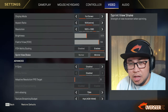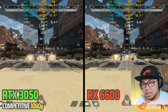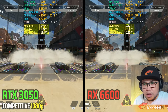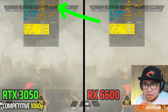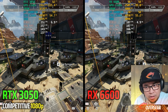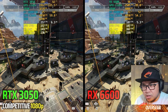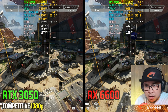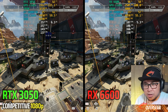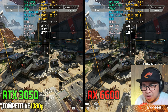Apex Legends competitive settings at 1080p — comparing RTX 3050 and RX 6600 non-XT. The RX 6600 is still leading. In heavy action scenes: 123 watts versus 99 watts. The RX 6600 non-XT maintains 100% GPU utilization versus 97% for the RTX 3050, and 115 watts versus 100 watts — so definitely more efficient. That's a big lead in one-percent lows, around 30 FPS difference.